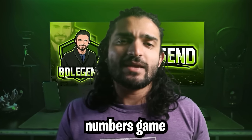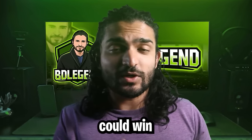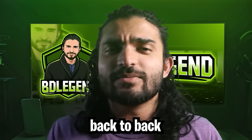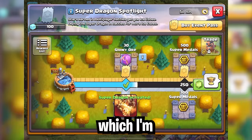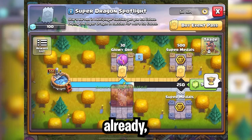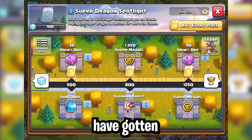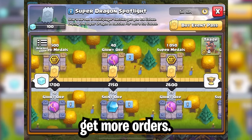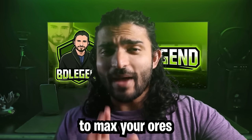Another key component to getting ores is war, and the easiest way to make this work is to run back-to-back wars as often as possible in your clan. War is a numbers game, and I'll make a detailed video in the future talking about how your clan could win a lot more wars. The very last thing — which most of you probably do already — is to make sure you're making the most out of the many events that we have gotten and will undoubtedly get in the future to help us get more ores.